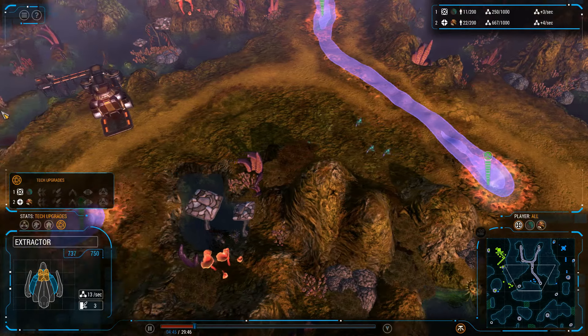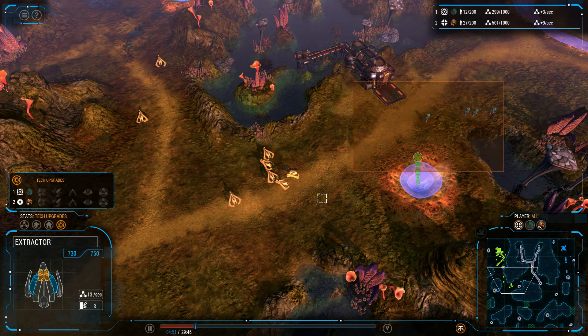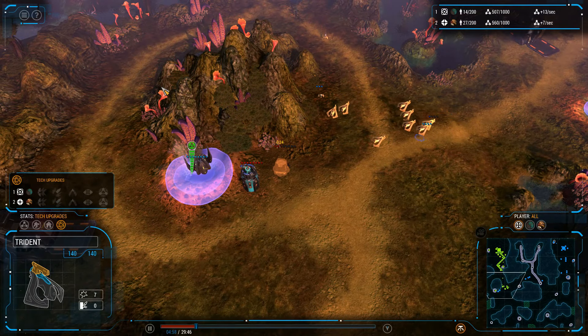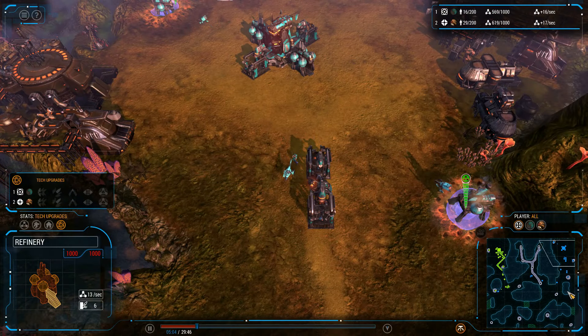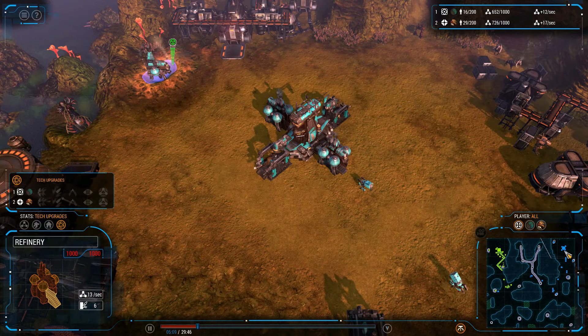There is quite a healthy number of Tridents here, which more than deal with these four Commandos. Not only can they beat them one-on-one, there's a larger number of them. Two factories, another refinery here — looks like three refineries versus three refineries, so nothing too extraordinary or out of the ordinary.